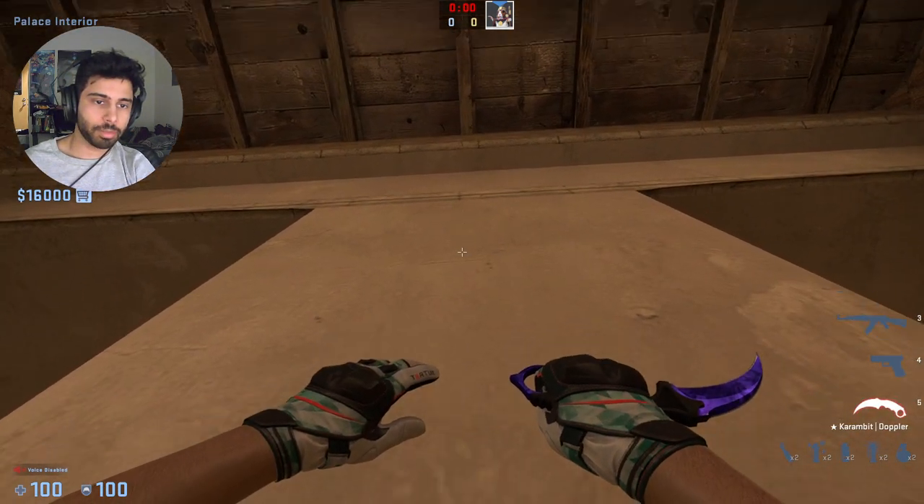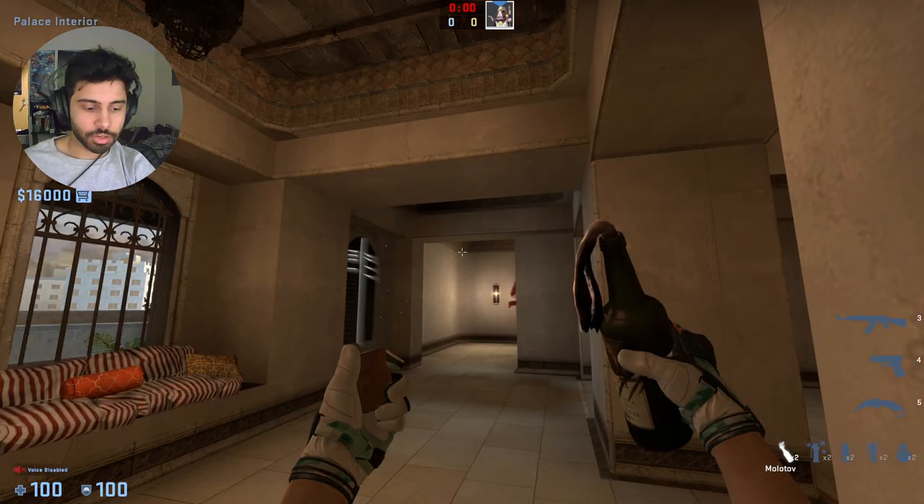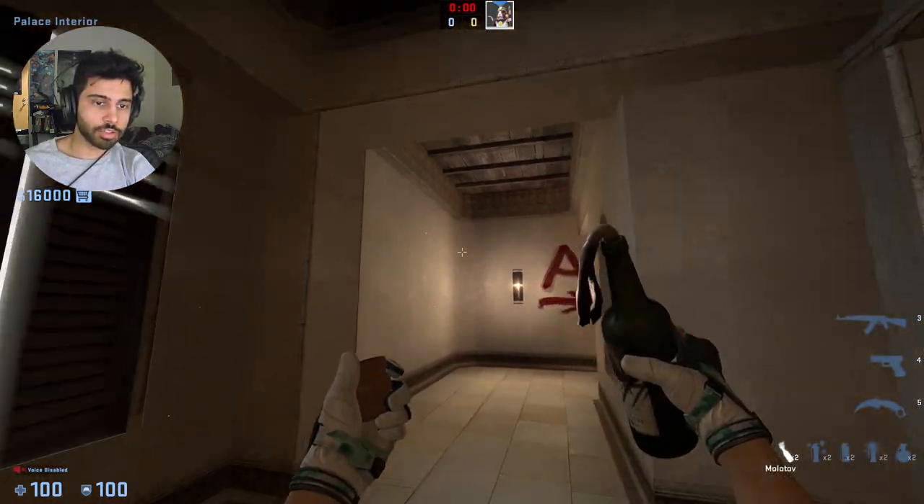So learn this really easy Molotov lineup. You just stand in the middle of this, you're going to aim right there, and then you're just going to walk, and you're basically going to be running as you're crossing this threshold, and then just releasing.